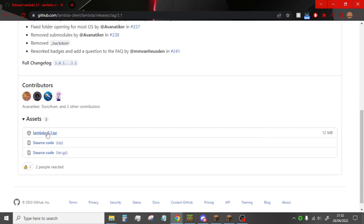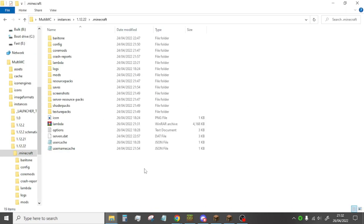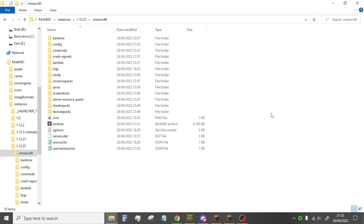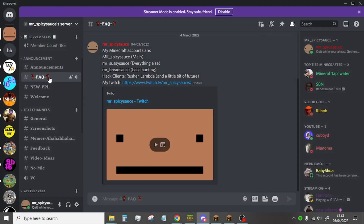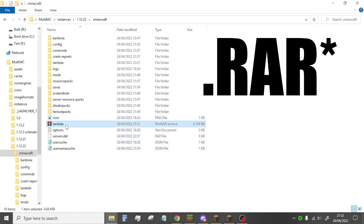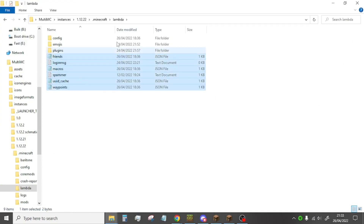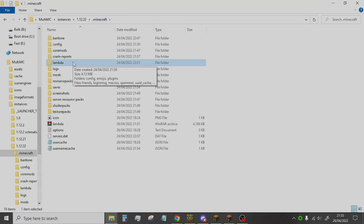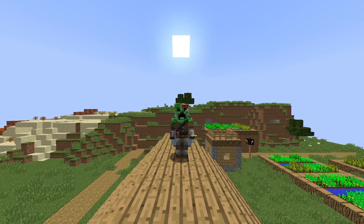To get Lambda, just click on the link and it downloads, then go to your mods folder in Minecraft and put it in there — it's easy. To get my configs, join my Discord server (link is below), go to frequently asked questions, and my configs folder will be there. It's a .jar so just right-click and extract to Lambda. You'll get a folder — put it in your .minecraft folder exactly as shown, and it'll be installed. Open up Minecraft and I'll see you in there.